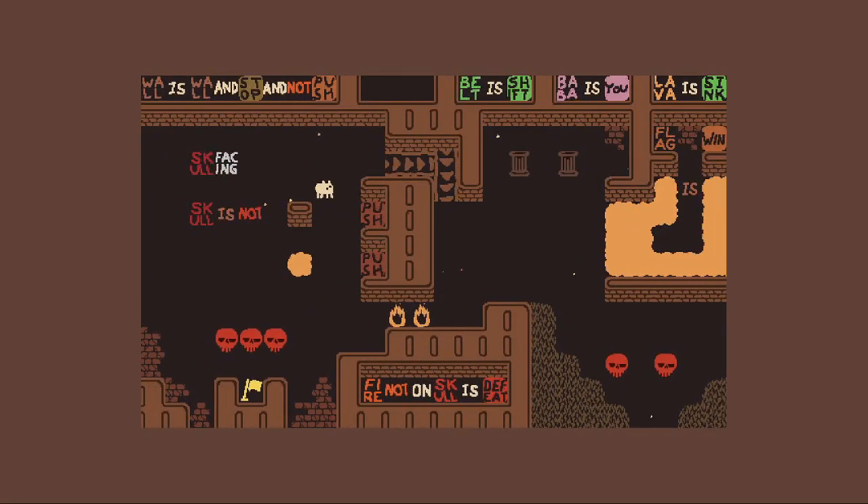Tunnel, oh boy. More facing wall is wall, and stop and not push. Belt is shift, Baba is you, lava is sink, fire not on skull, skull is defeat.